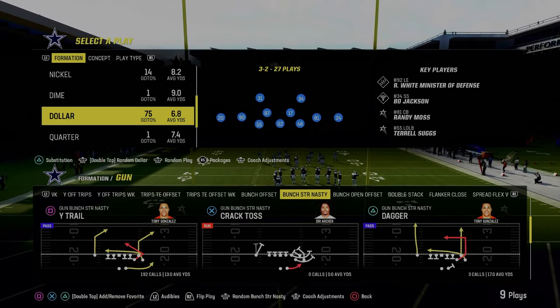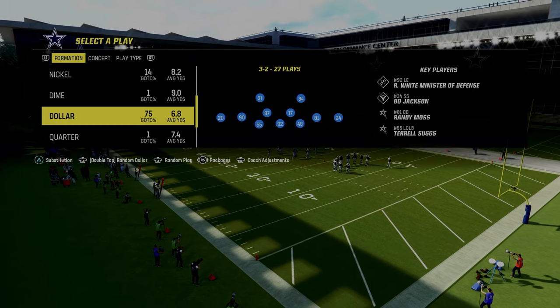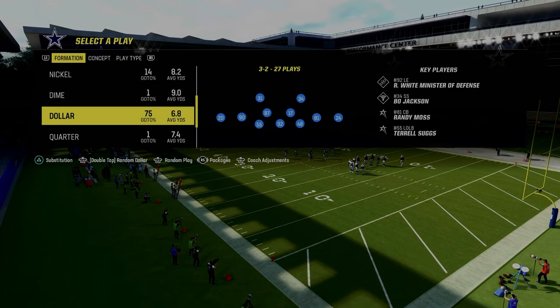In Madden 24, one of the new formations added was Bunch Strong Nasty. This is in the Colts playbook, and I think this is one of the more difficult formations in the game to properly defend.